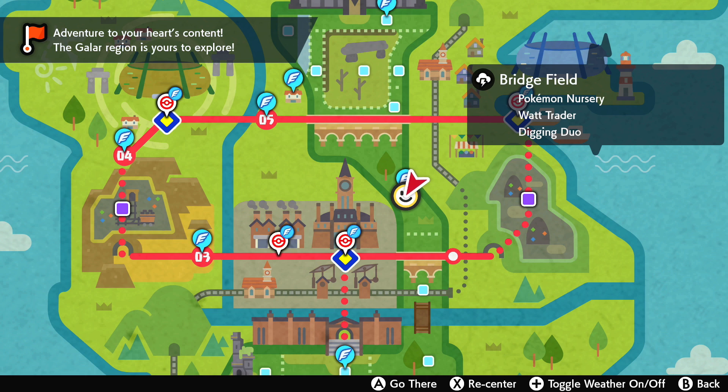Hi everybody, welcome back to Pokemon Sword and Shield. In this one we're going to show you how to get Frillish — not just at any point in the game, but basically from the beginning. This thing only spawns during thunderstorms at the bridge field with a 10% chance, so this is actually very easy to miss.